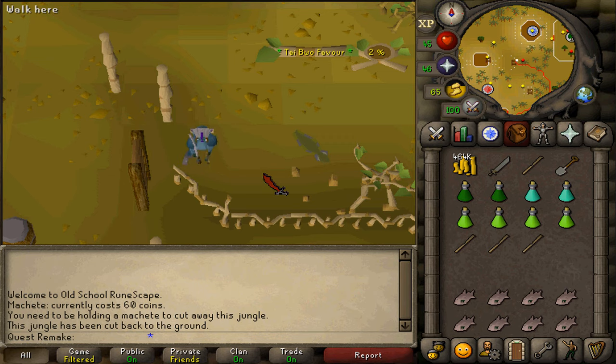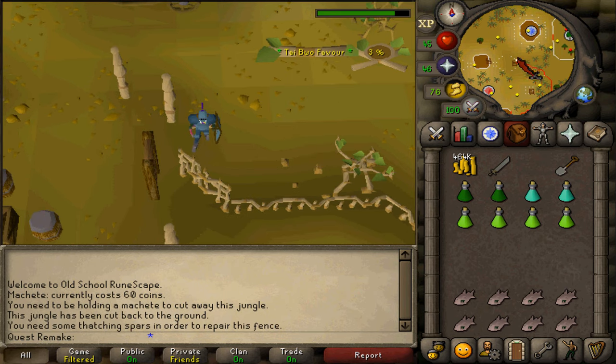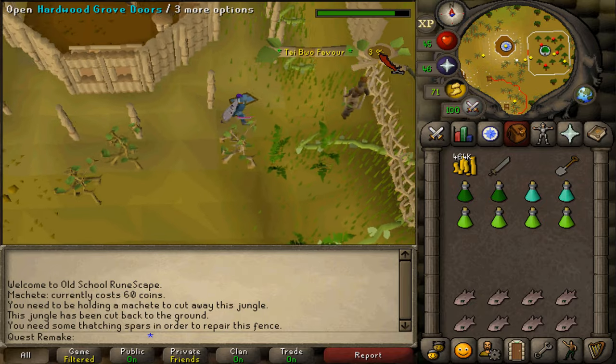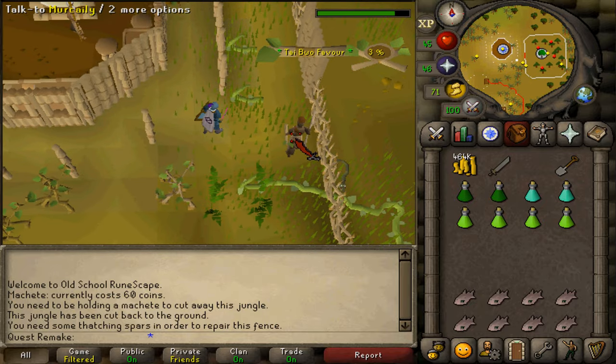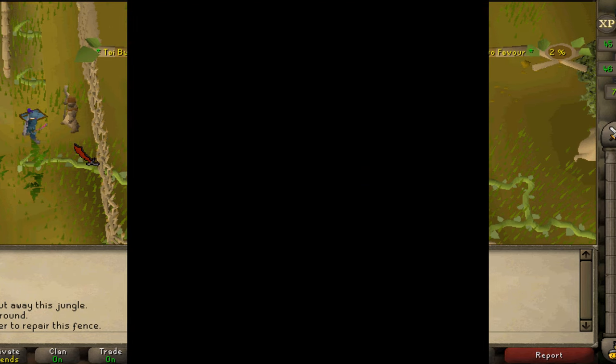Once you've cut down a light jungle, go to the fence and repair it. After fixing the fence, return to Merkhali. Make sure you have at least 2% Tai Bwo Wannai favor, then talk to him to receive some trading sticks.